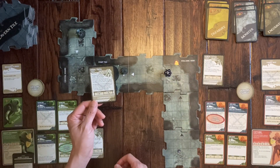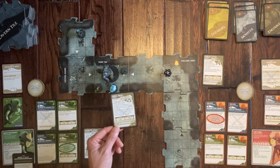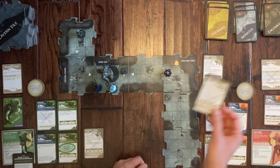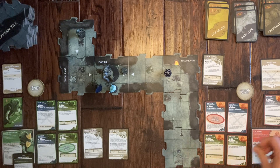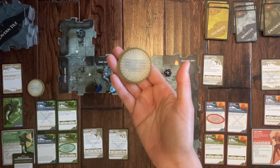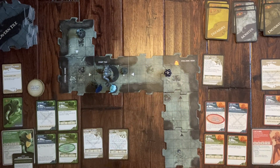Emma is knocked out. She uses a healing surge — her surge value is three, so she regains three health points and pops back up. The Troll card gets passed to Emma's side as well.